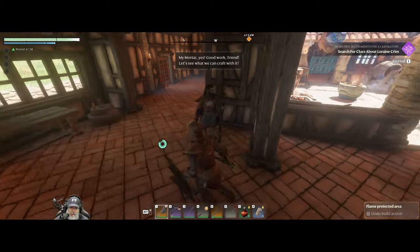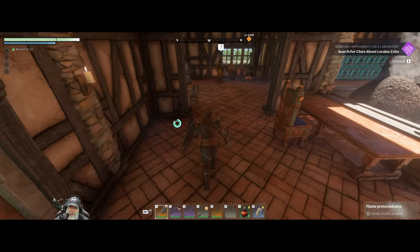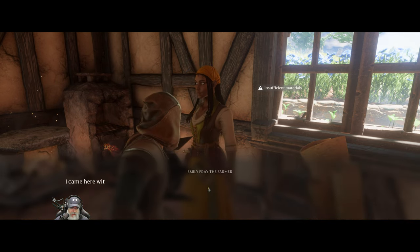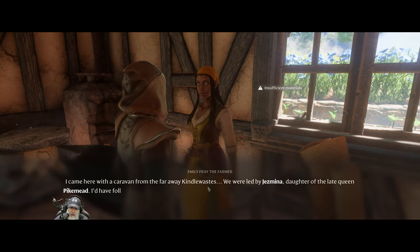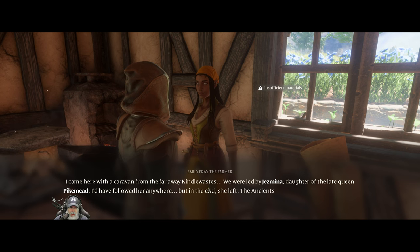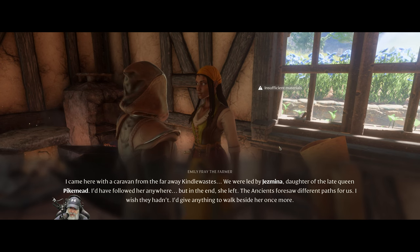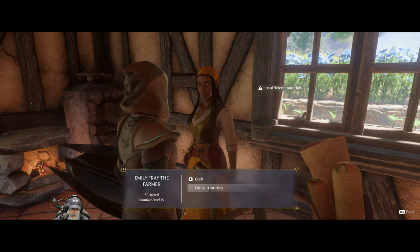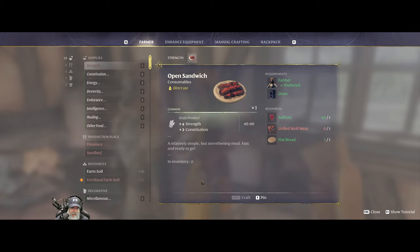Emily's got a couple new quests for us. She's got Caravan Journey: 'I came here with a caravan from the faraway Kendall Waste. We were led by Jasmina, daughter of the late queen Pikemead. I'd have followed her anywhere but in the end she left - the ancients foresaw a different path for us. I wish they hadn't. I'd give anything to walk beside her once more.'